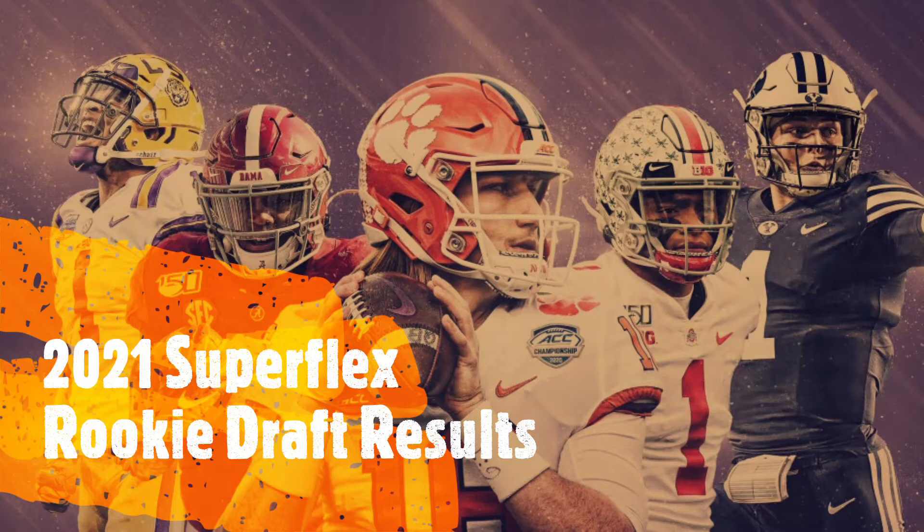Finally at pick 1.06, someone other than a quarterback — Najee Harris. A lot of people complain about his landing spot in Pittsburgh, but I think he's going to tear it up there. In redraft leagues next year, Harris is going to be a top-seven pick — possibly offensive player of the year. His team has Ben Roethlisberger and Ryan Fitzpatrick at quarterback, and a running back room with Mitchell, Zach Moss, Jonathan Taylor, Miles Sanders, and others. Harris is going to be awesome.